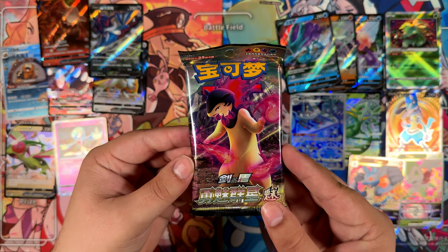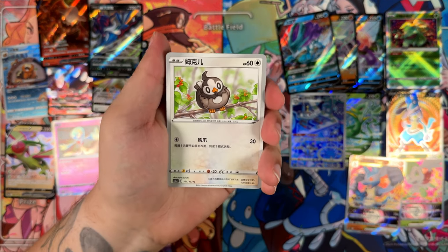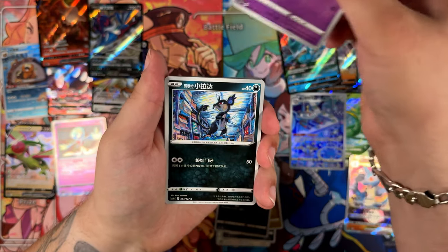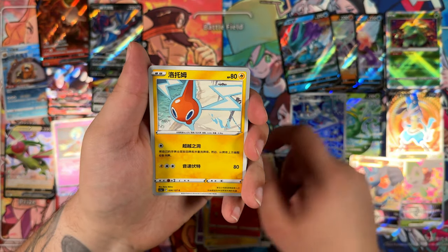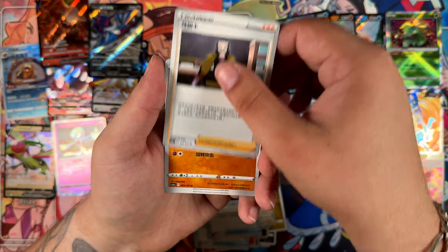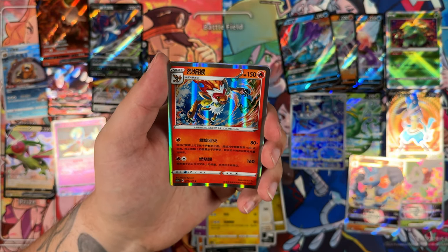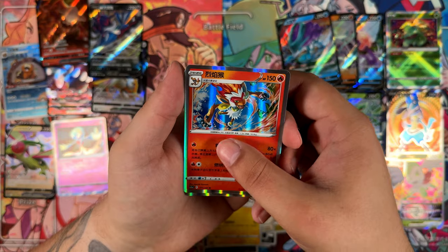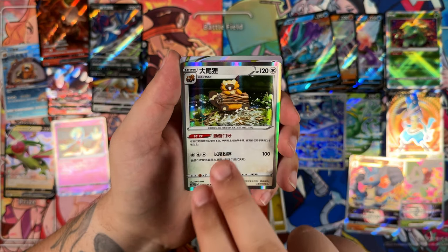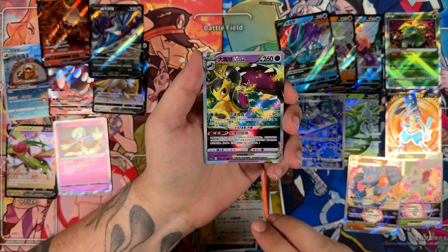One last pack and this should technically have our super rare in it. Let's see what kind of super rare it's gonna be — maybe it's gonna be a trainer. Toge P. Hopefully we can pull something really, really interesting for this one — a really cool-looking super rare or like an alternate art or something. Come on. We should be getting to the super rare soon. It might be after this one — or the one next to it. Nope, that's just a Mawile. There has to be a super rare in here, right? Unless I missed something. There is no super rare here.